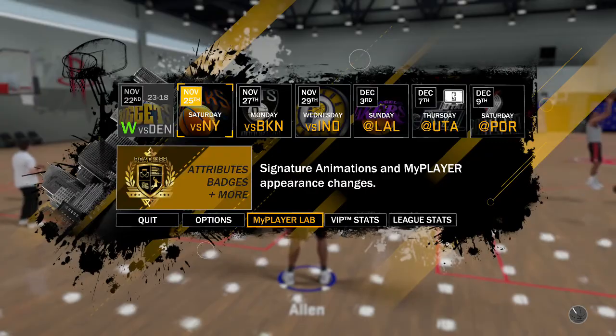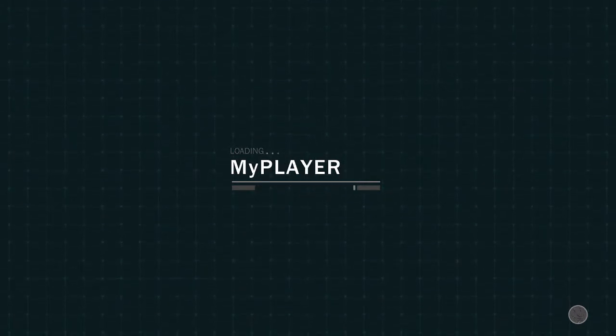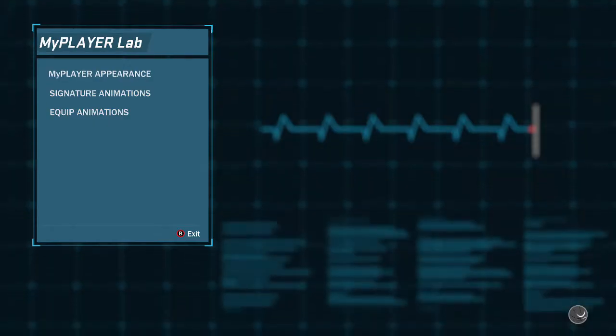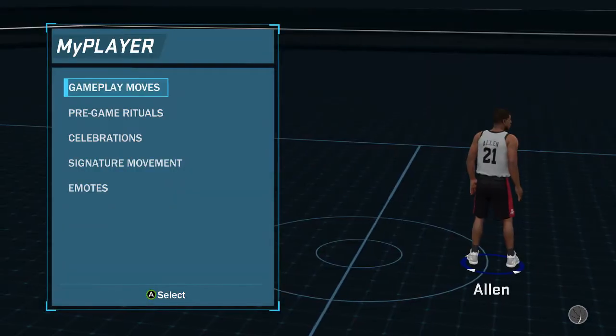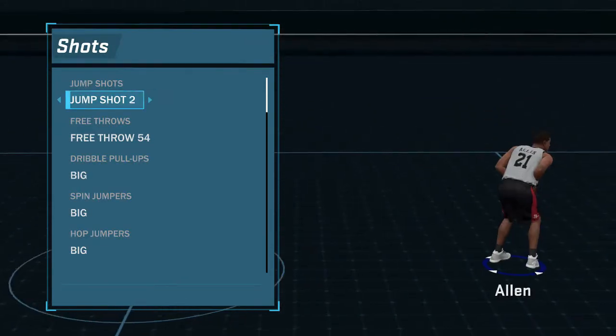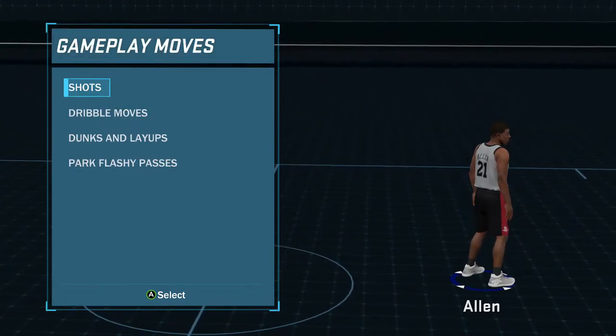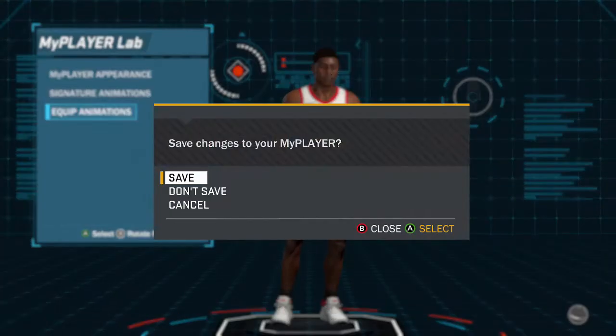Once you set the quarter length to five minutes, back out of there and go to your MyPlayer Labs and click that. Go to Equip Jump Shots and just change it around a little bit — you don't have to change it permanently, but I'll show you. My main jump shot is James Harden. Go down, change it, then go back to your main shot. The biggest thing is you want to make sure you save your changes. I don't know what this has to do with the glitch but it has everything to do with it. Save, and it'll send you back to the gym.